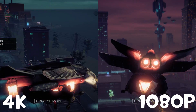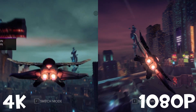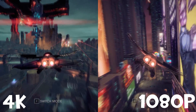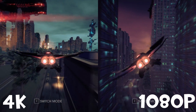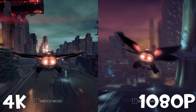Next up, we have Saints Row 4. It is running on an older engine — the same engine as Saints Row 3 — but as you guys can see, it still looks pretty kick-ass. On the left side, we're running it at 4K, 3840x2160 resolution. And on the right, we're running it at full HD 1080p, 1920x1080.